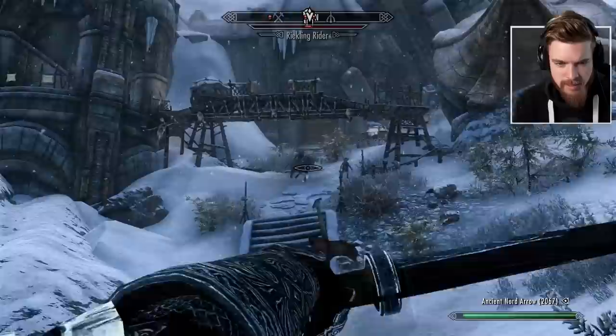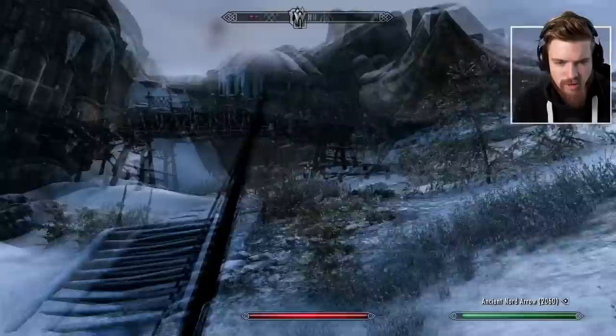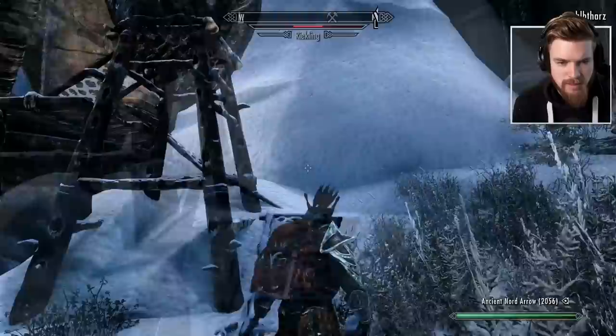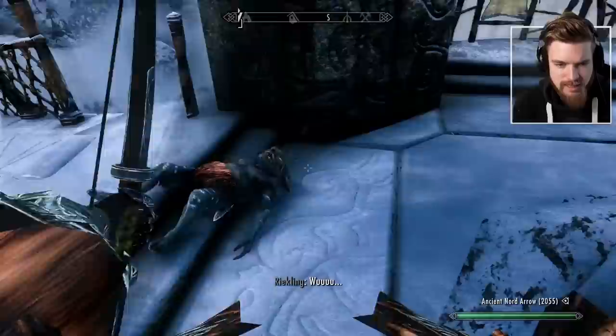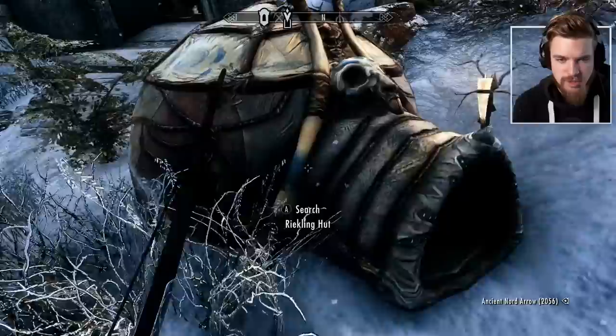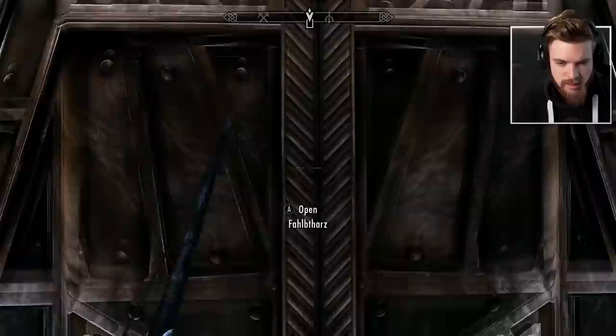We take out this Reikling Rider. Look at him and his little spear — a little hunter of the wild. The Reikling Rider is also dead. Let's proceed further. You can actually use the Reikling Spears as throwing weapons, which is pretty awesome. If we search their little Reikling hut we should get some treasures, because they like to collect things in here — a random assortment of items, but there were some useful things for humans.